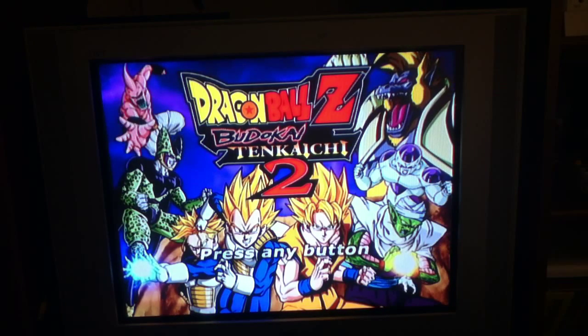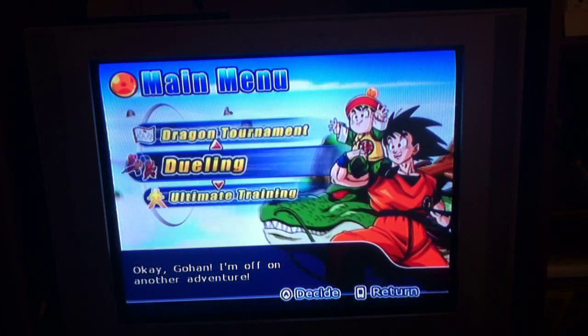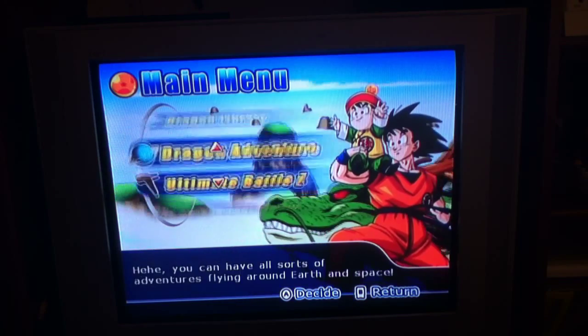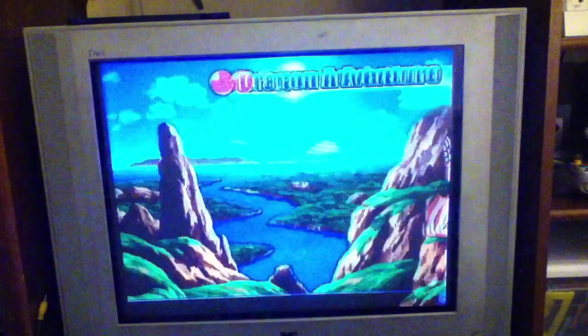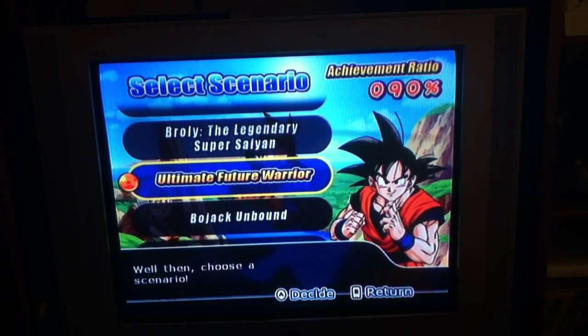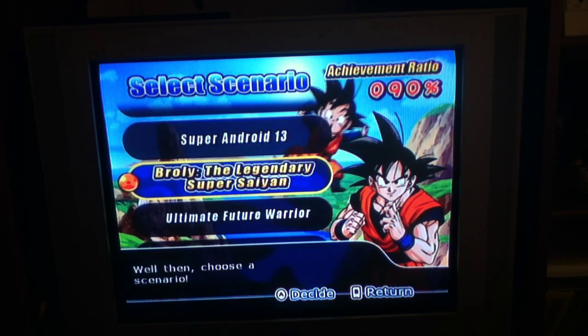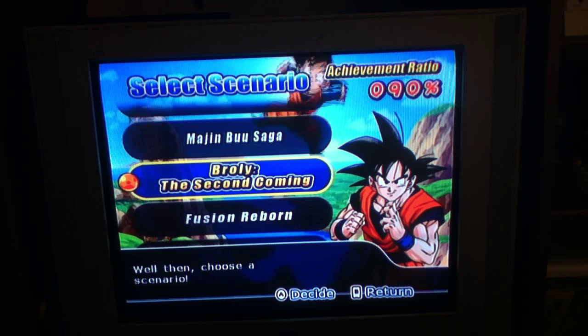Dragon Ball Z Budokai Tenkaichi 2 - it's a challenge, Kakarot! What you're going to do is go to Dragon Adventure and defeat Broly the Legendary Super Saiyan, and Broly the Second Coming.